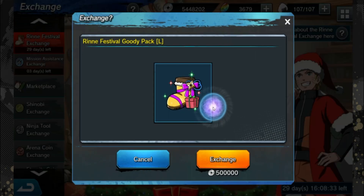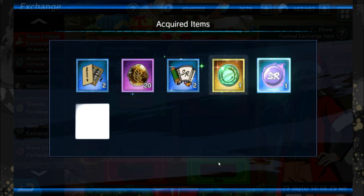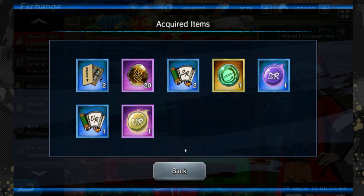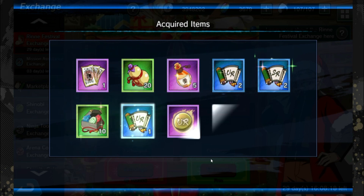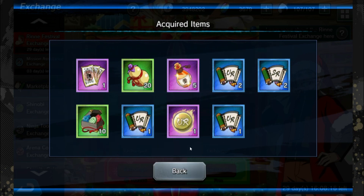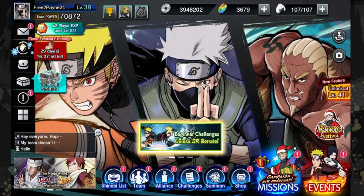The third pack gives you a UR fragment, an SR fragment, a tribe orb, scrolls, and gamma coins. The last one gives you a lot more: scrolls, elixirs, pots, speed scrolls, UR fragments, and promotional boxes. I think this is once a day, so make sure you log in and get those as soon as possible — it's definitely worth it.